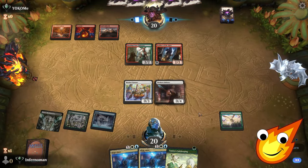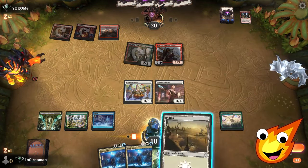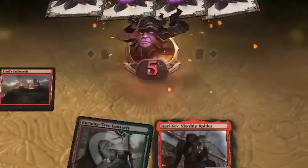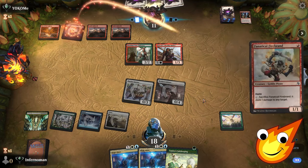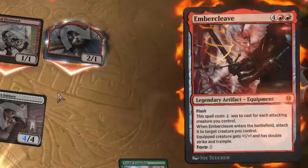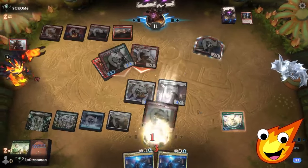Opponent plays Castle Embereth and Skyship Raider and swings. We take one — that's fine. We pump up our creatures with Assault Formation. We go swinging with nine power — the deck is definitely doing what we want! Opponent swings back; they have Embercleave on their Burning Tree Emissary. We use Tamiyo's Safekeeping for a little bit of extra life. We take it as a sponge hit, going down to ten, but we're actually doing okay.